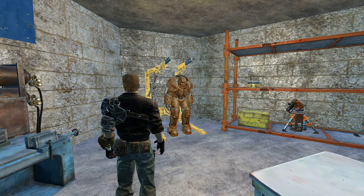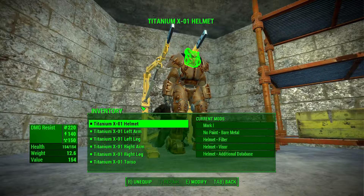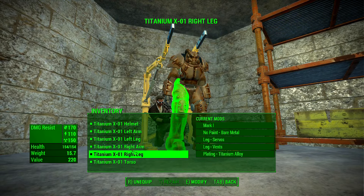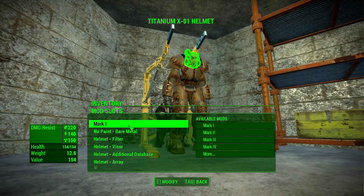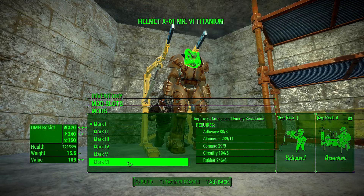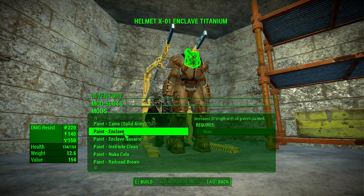Starting with just the paint and the plating — one thing that actually frustrated me was that you can see here the X01 power armor, which is the best in the game and formerly known as the Enclave power armor in New Vegas, is extremely rusty. If I wanted to add the titanium plating, which is as far as I know the best you can get, titanium plating in real life looks nice and metallic — but in this game it does not. It stays rusty.